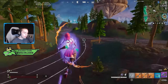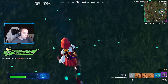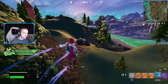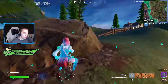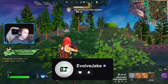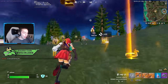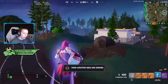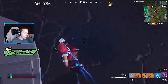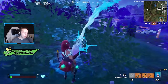7 meters versus 10 meters doesn't really sound like a lot — that's only 3 meters — but it matters because every single fight past 7 meters the Frenzy Auto Shotgun will now be worse than before. Take 13 meters for example: before the nerf there'd be some drop-off, but not much since it only started at 10 meters. Now at 13 meters it's going to be noticeably weaker because the drop-off started at 7.